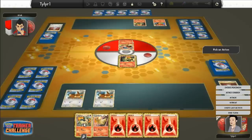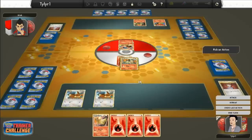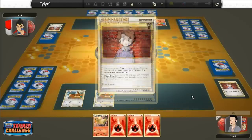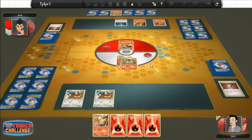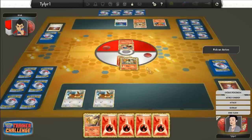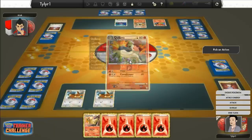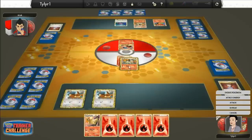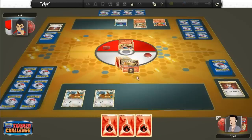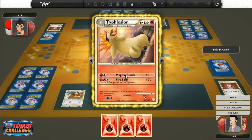I'm going to evolve my Cyndaquil right here. Then we're going to attach some energy to my new Quilava. Now we can do Flare for 30 damage to his Vulpix — now he only has 10 HP left. He didn't burn me again, so that is very good. I'm just getting lucky. I'm going to attach another energy to my Quilava and evolve my Quilava into a Typhlosion. Wow, that was a really fast evolve.